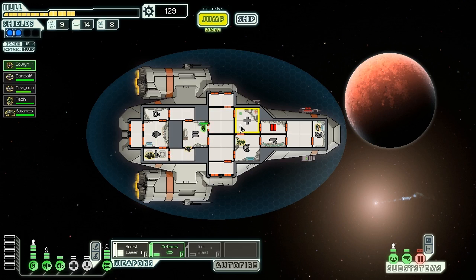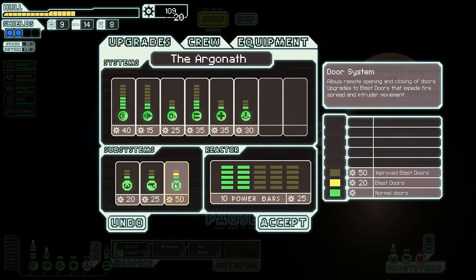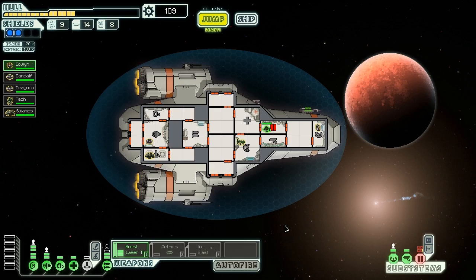I just noticed that Eowyn and Aragorn are a bit injured, so we'll hit them back up to full just in case — you never know. My door system's still damaged. It really helps when you're getting invaded to upgrade your doors to blast doors. That just means that anyone who gets beamed aboard your ship essentially has to punch their way through the doors first, so it gives you more of a chance to draw the oxygen from their bodies — gives you a bit of breathing space, essentially.